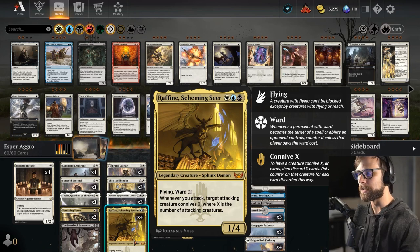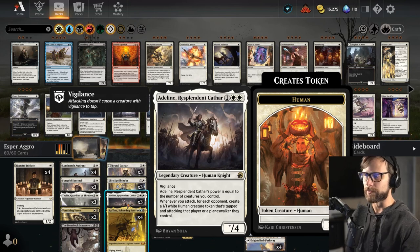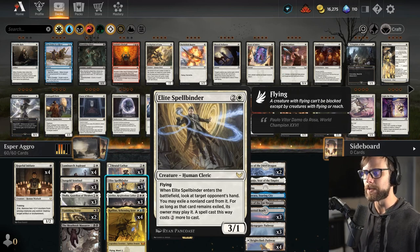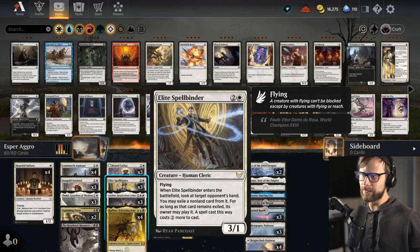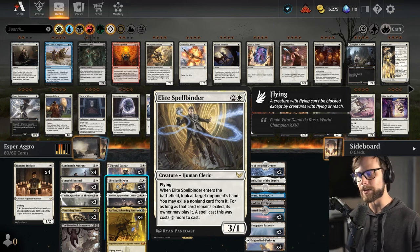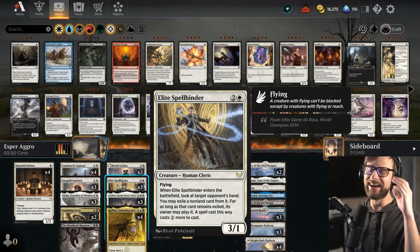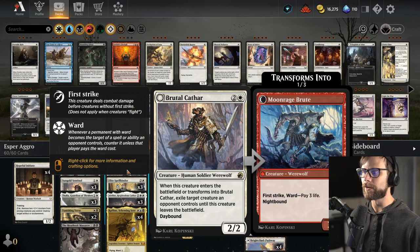Adolin does a great job of dropping extra creatures and is just a huge powerhouse threat. Elite Spellbinder is a card we've talked about on the podcast as one of the most annoying to play against — in mono white it does kind of a black color-pie effect where it takes a card from the opponent's hand and taxes it, which is a very white way of doing it. It does a great job slowing down the opponent. Brutal Cathar is a phenomenal answer to creatures on the board.